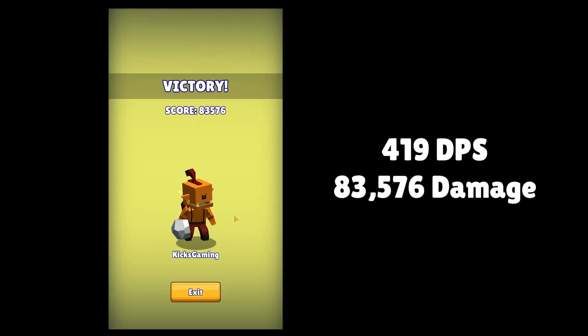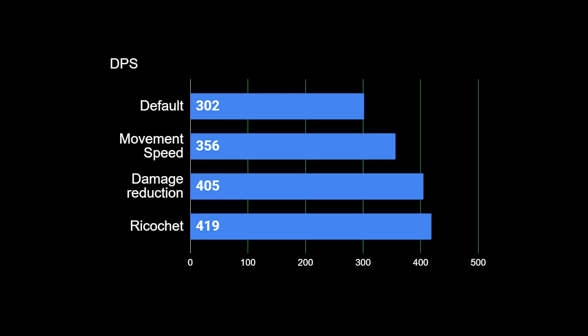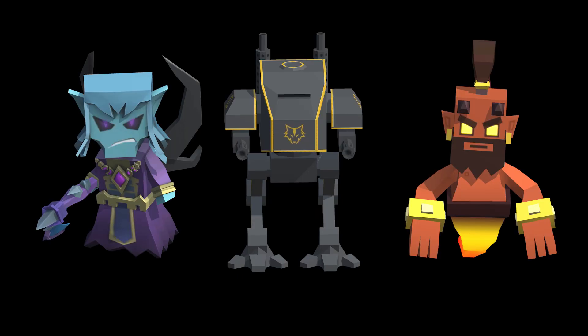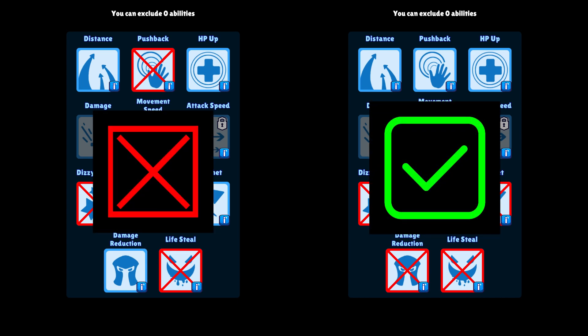And there's our winner. It's possible there is an even better combination but this puts us in first place for the challenge. We did 419 DPS and had plenty of time on the boss getting us 83k damage. Obviously most players aren't going to awaken Rocky just to get first place in the daily challenge, but this same concept applies to every hunter. So next challenge you might want to check if someone — or possibly even me — has posted the optimal exclusion list to help you be more successful.